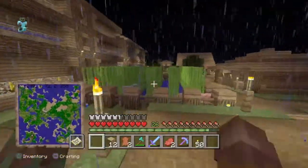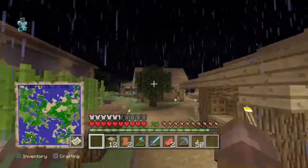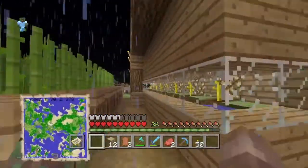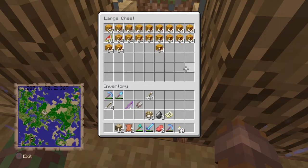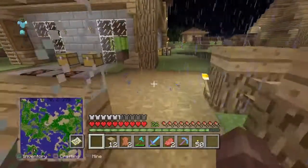Over here — I'm not sure if I showed this area — but this is my automatic farms. It's basically a melon and a pumpkin farm. Let's see how much I got. I recently just took the melon slices out, and this is filled with pumpkins. I took them out, obviously.